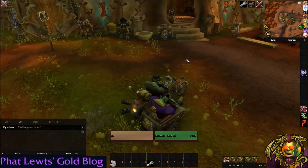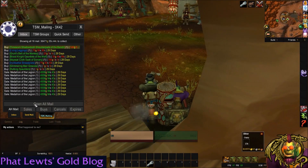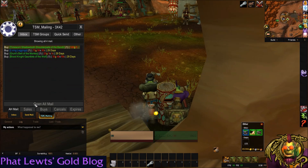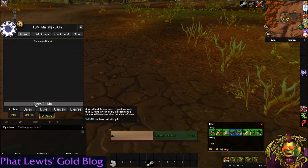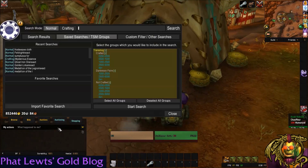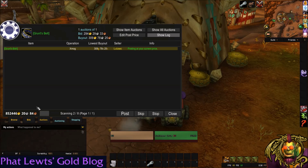Every day, or every two days, log on your toon, run over to the mailbox, grab your items — I sold some earlier, just flipping those. Then run back over to the auctioneer, do your little post scan, and you're done.